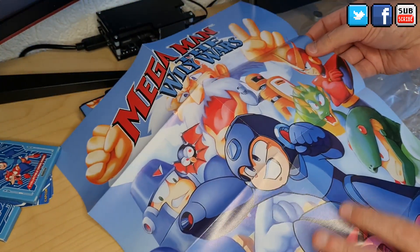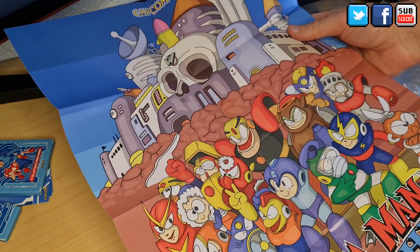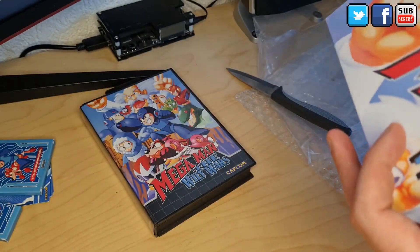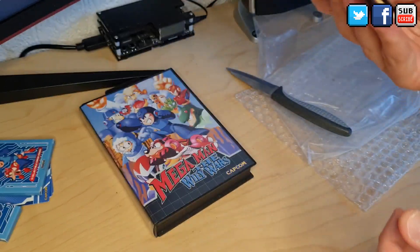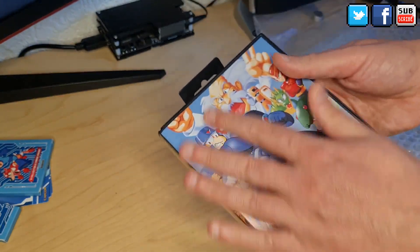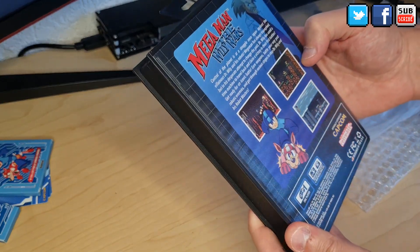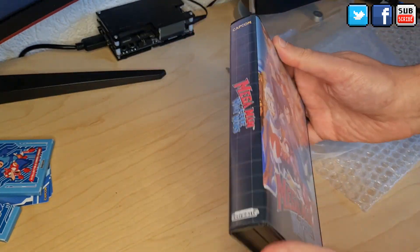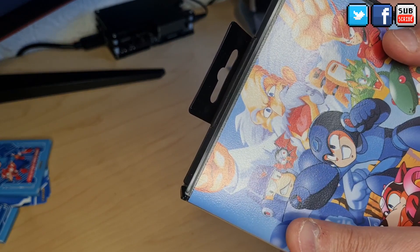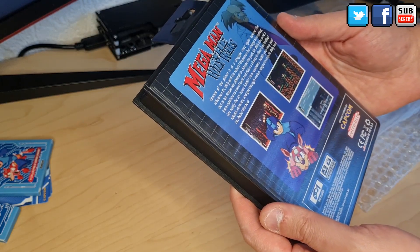It's actually a big poster. I think this is the Japanese artwork on one side, and this is the European. Maybe I'll put it on the walls of the game room, because Mega Man is really important. And we have a case — really like a Mega Drive case. It's exactly the same, but there's no Mega Drive branding because of the Sega license. Even the texture of the cover is really like the Mega Drive ones.